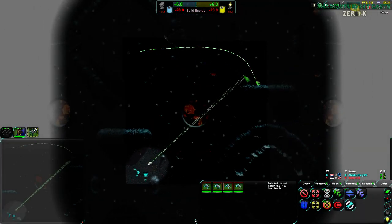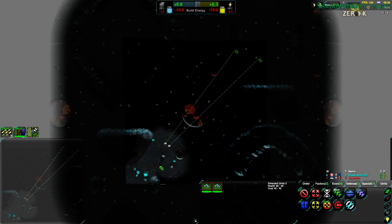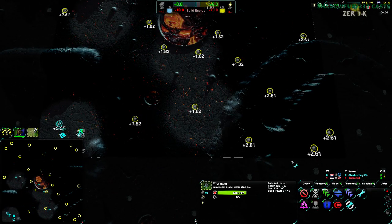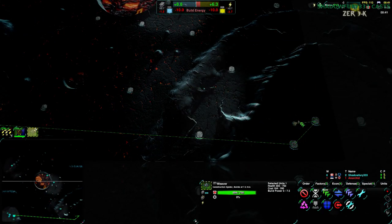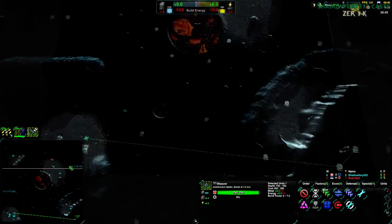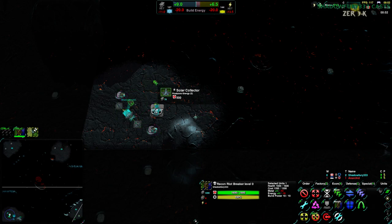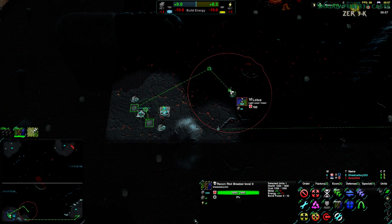You guys go over here. Except you two go here. I want to know what's going on in these corners, and this Weaver is going to immediately go to the corners. I think it can get away with doing that before getting a Lotus up. Radar tower should be built in the main base, then go forward and build defensive turrets.